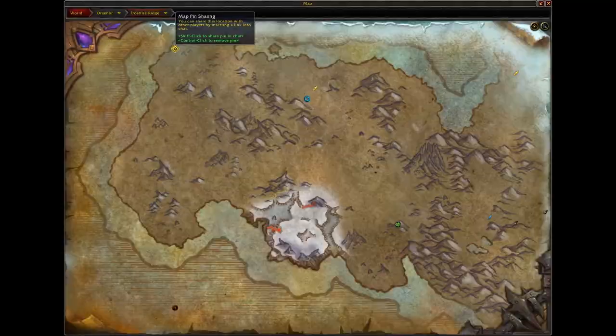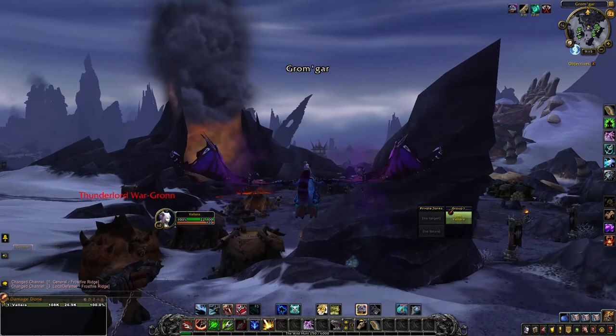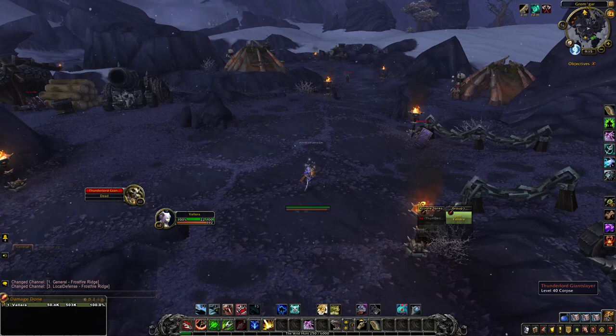For step seven we're going to head to Frostfire Ridge and locate a Thunderlord Giant Slayer. This is going to be in the bottom right corner of that area. Step seven: defeat a Thunderlord Giant Slayer and loot an ancient bone. Come to this location, find one of those NPCs — there we go — fire upon them and loot the ancient bone.